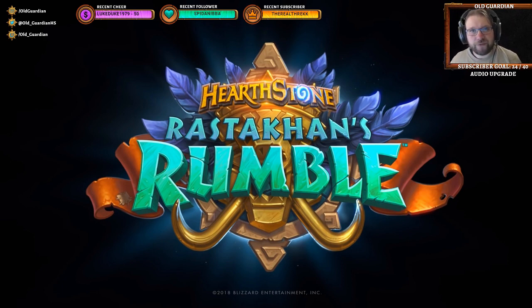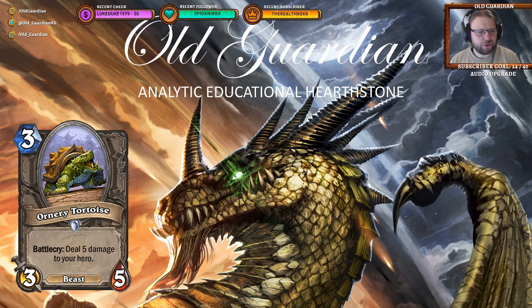The final reveal stream dumped 36 cards on us, so this is going to be a two-part video. In this first part, we're taking a look at 18 cards that were revealed. First up, we have Ornery Tortoise, a 3-mana 3/5 beast with a battlecry to deal 5 damage to your hero.